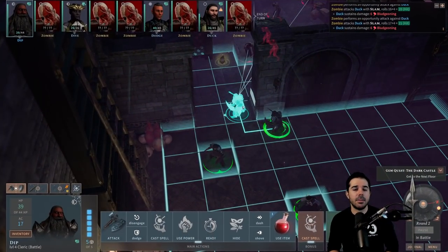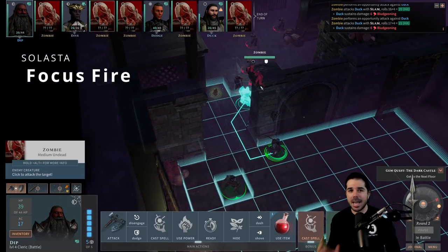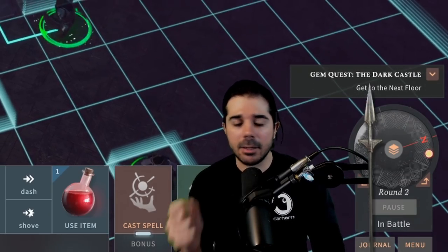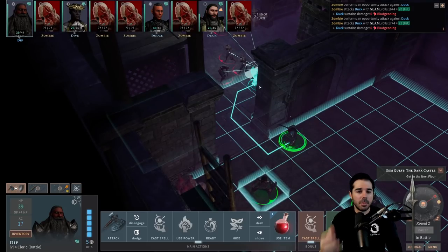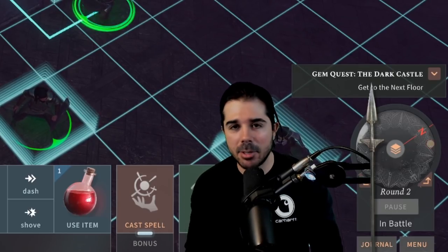And now onto our final tip, tip number five: focus fire. I can't stress enough how much of a difference it truly makes in Solasta to choose one enemy — no matter how big or small — and have your entire party attack that one enemy, at least three party members, sometimes all four. Choosing one enemy and going all out is going to make a huge difference, then you move on to the next. Over the course of the fight it's going to really reduce the incoming damage to your party. If everybody attacks a different target, you'll always have the maximum number of enemies attacking back. Focus fire ensures you get one down and slowly reduce incoming damage.